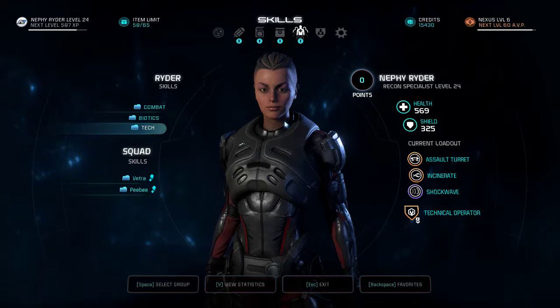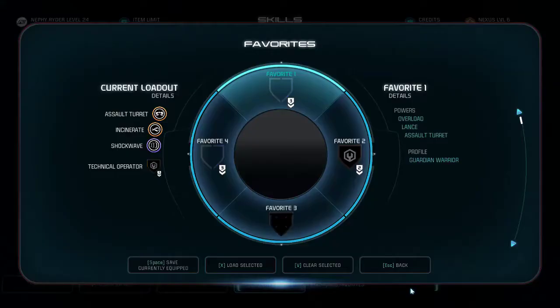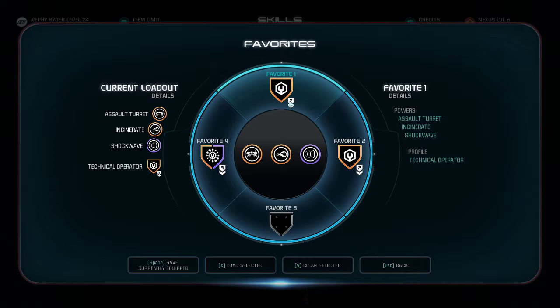Now let me show you Favorites. You can save up to four different loadout presets here — different combinations of powers assigned to your three slots. This lets you switch between entirely different power setups during gameplay.